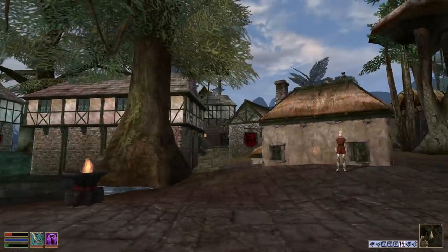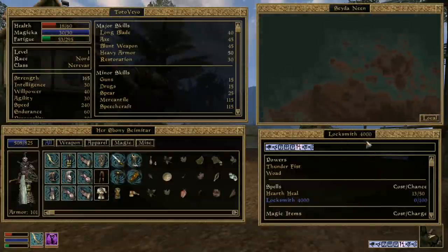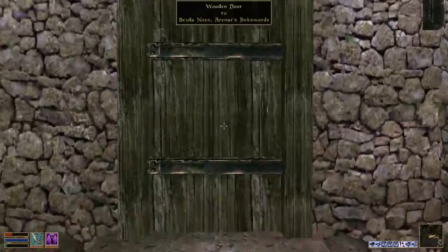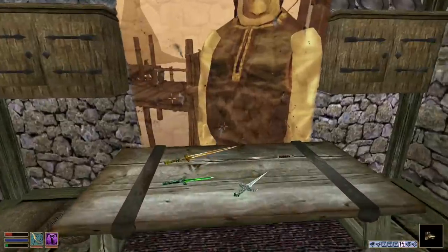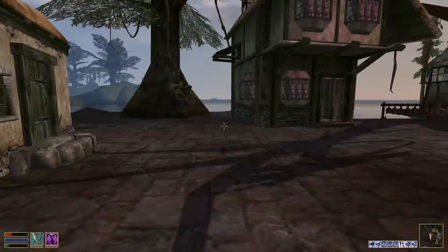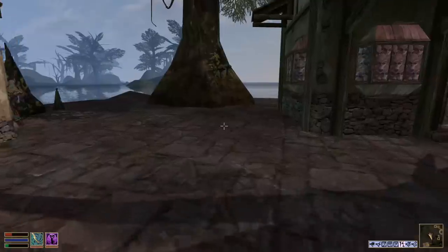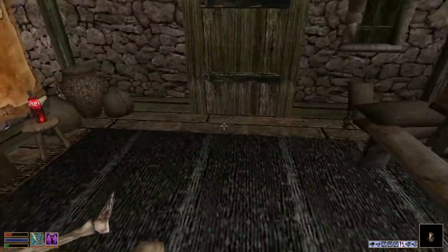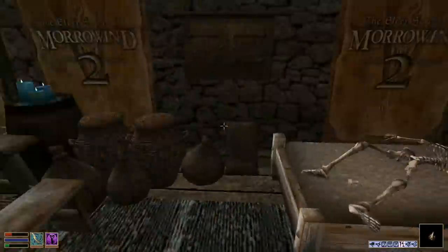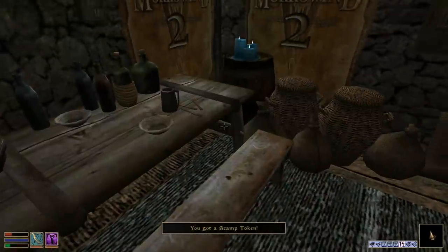Oh look, the lighthouse. Door to Seyda Neen — are we home? This is not Seyda Neen. Welcome to Dagoth's part of town. Jinx swords — do I want the jinx sword? Remember that game The Urbs, like The Sims? This fella died just waiting for Morrowind 2. Did I just hear creeper? There he is! I've got a scamp token — I can't equip this scamp token.